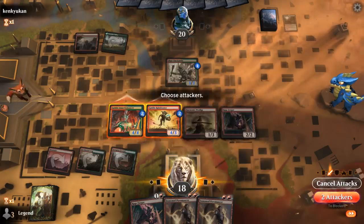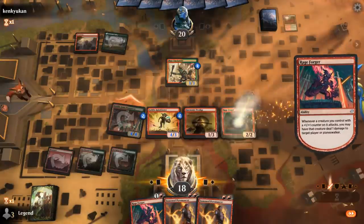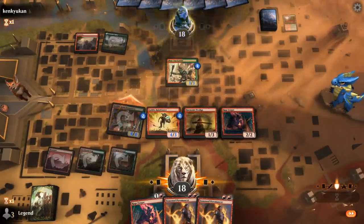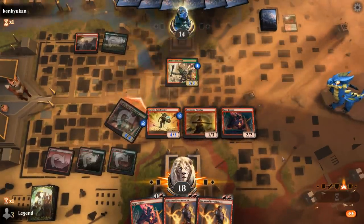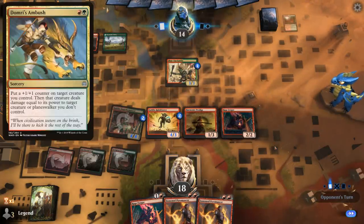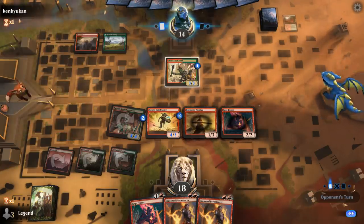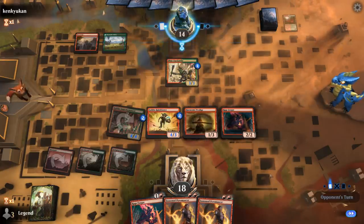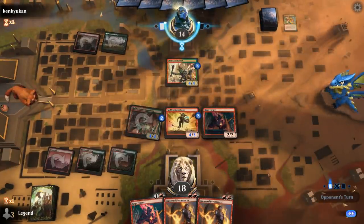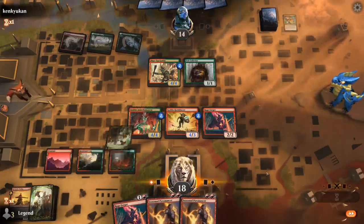I don't even have to offer the trade for Runeblaster since next turn we have another Rageforger incoming. The downside is if they had something like Domri's Ambush, but even if they take out any of my creatures, we should be okay. And there's a Domri's Ambush killing Prodigy, and a Pelt Collector.